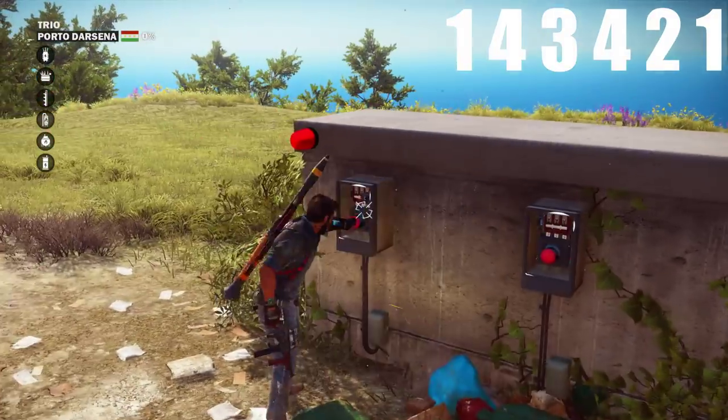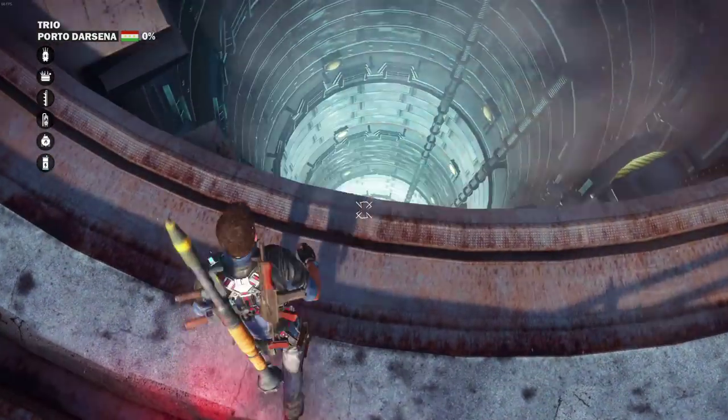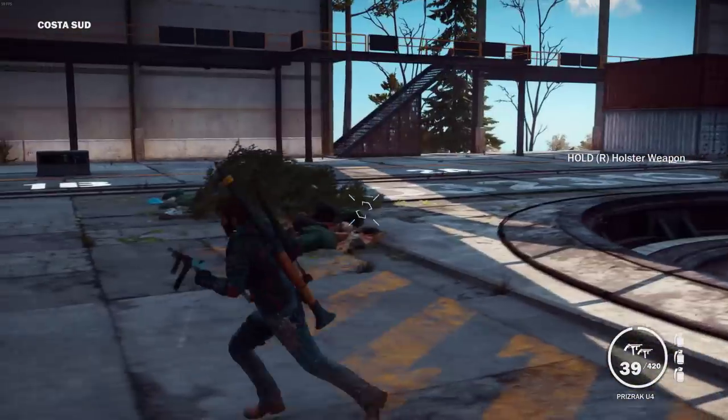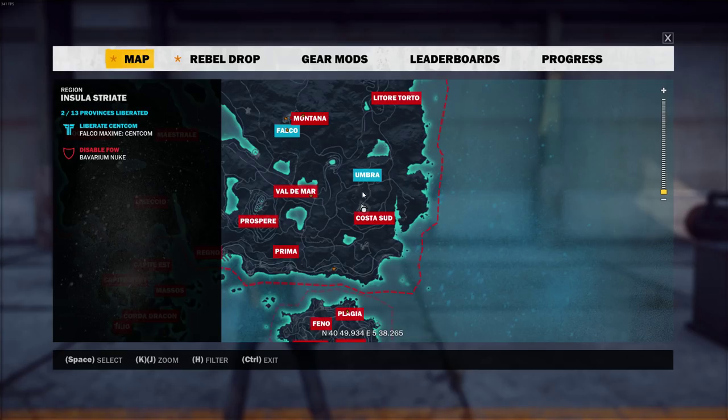Once you do that, the thing will open and it'll look pretty damn awesome, and then you can hop down there and it'll teleport you across the map. When you actually get to the other side, there's actually another one of these, which I'm assuming will teleport you back — although the code isn't the same. So if anybody knows that code, let me know in the comment section. But this is a pretty cool easter egg if you just want to travel across the map quickly.